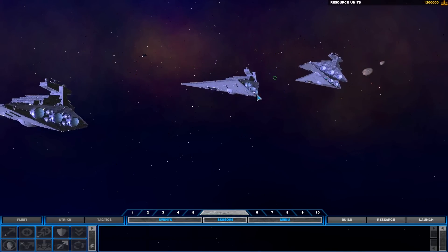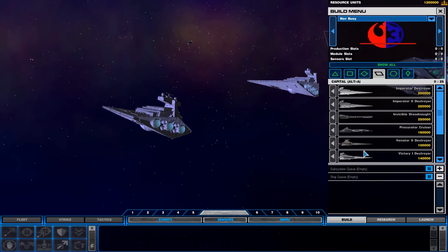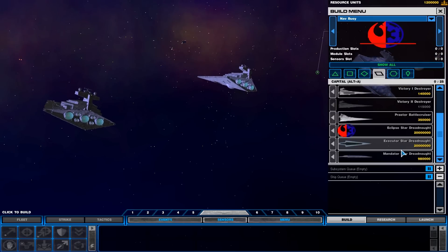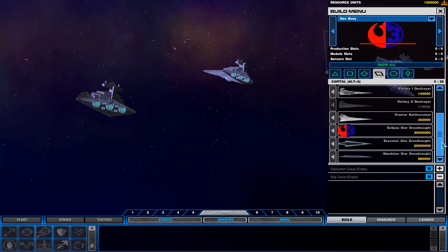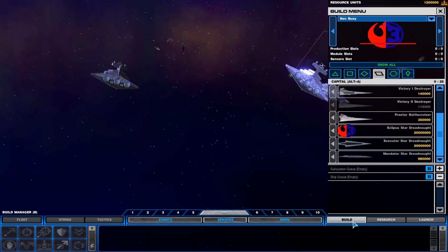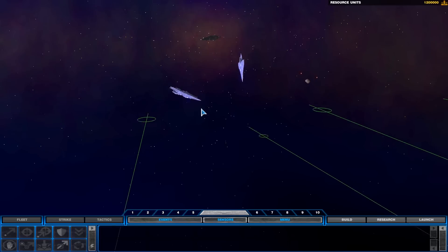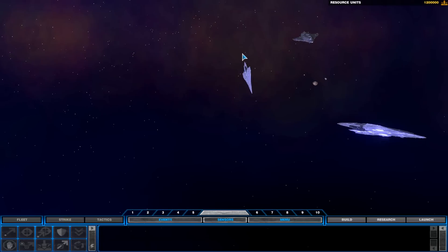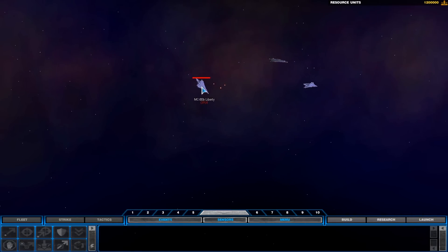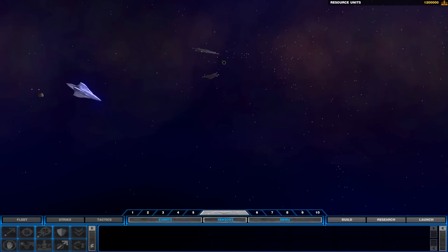So we're going to begin this game with 4 Imperator 1 Destroyers. If it turns a little sour towards the end, we're going to add in the king of them all - the Executor Star Dreadnought, which is the capital ship of Darth Vader, or the Emperor rather. They've called in 3 MC-80B Liberties to begin with. They usually call in a lot of other smaller ships too, but I guess it depends on the difficulty.